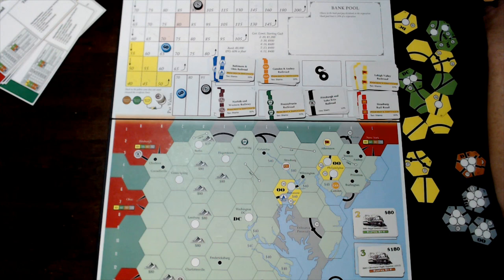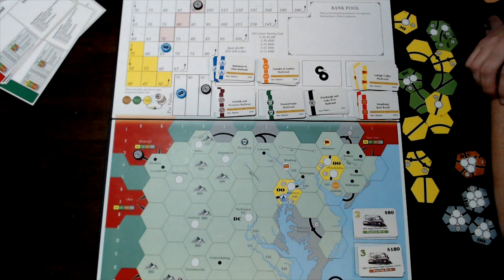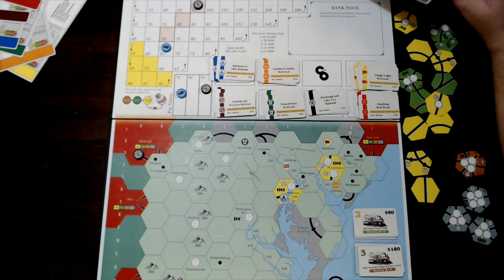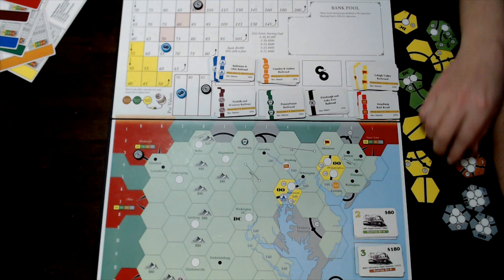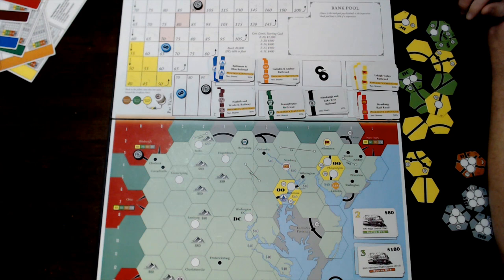On a company's turn in the operating round, it may lay or upgrade a single tile, place one of its station markers in a legal spot it can trace a route to, then run its trains, decide what to do with dividends — either pay them out or withhold them — and then optionally buy more trains.